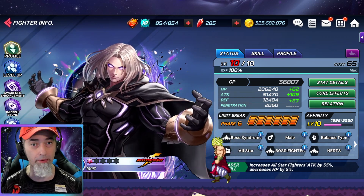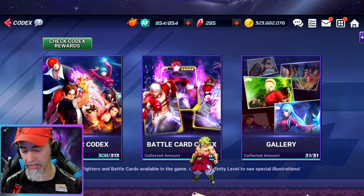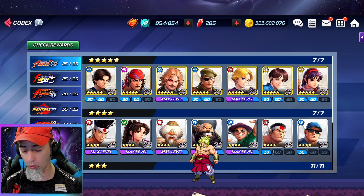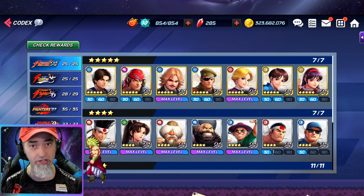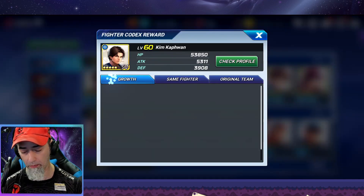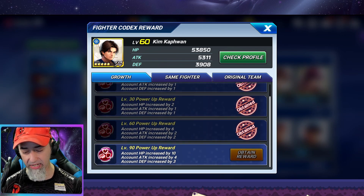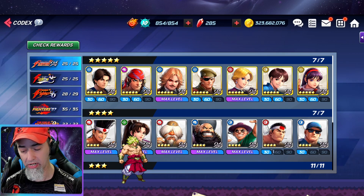You veterans already know the answer — it is my codex. The codex is the reason I have so much more CP on my veteran account, because I've been playing it a lot longer. What you're trying to do is level up every single character to level 30, level 60, and level 90. Whenever you take a character up to level 30 you get more CP. For example, taking Kim Capuan here from level 60 to level 90 gives me 10 HP, 4 attack, and 3 defense — and that's for every single character.